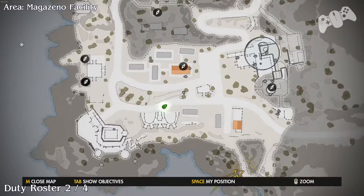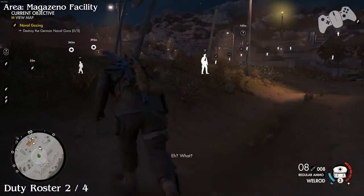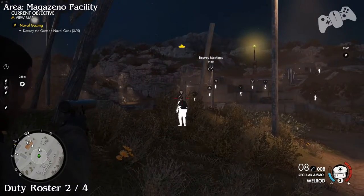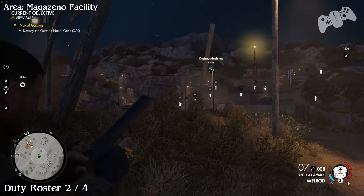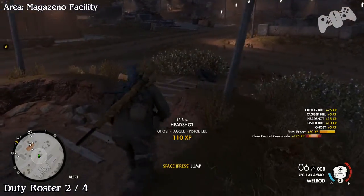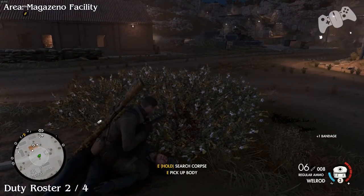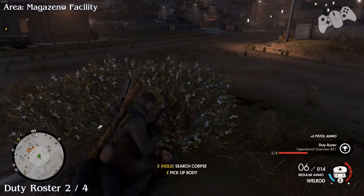Duty Roster two of four. In the same location, in the middle you should find an officer that will go in the middle of this section and then he may go into the building slightly to your left. So once you find him, kill him and grab his roster. This will be two of four.